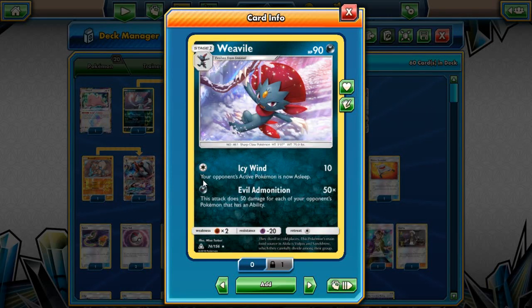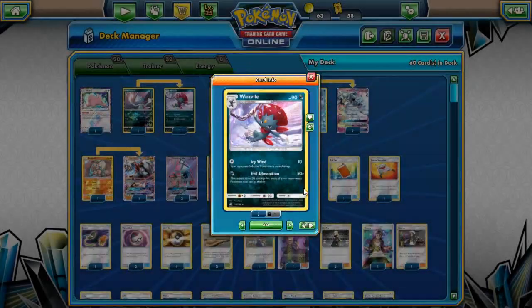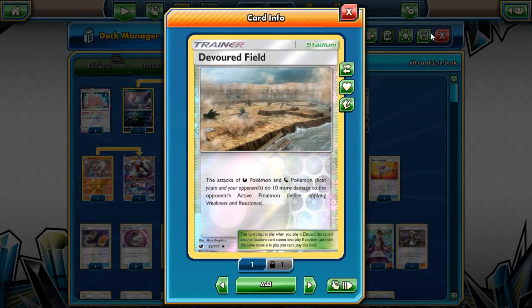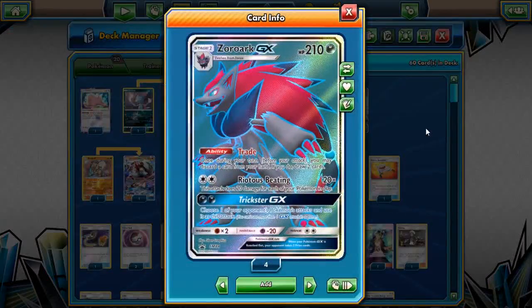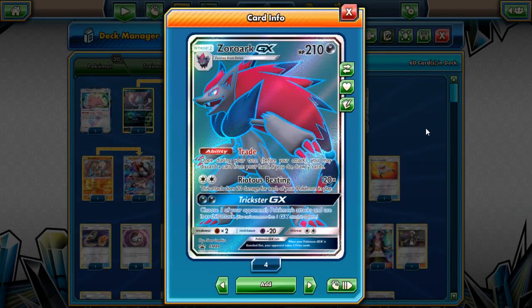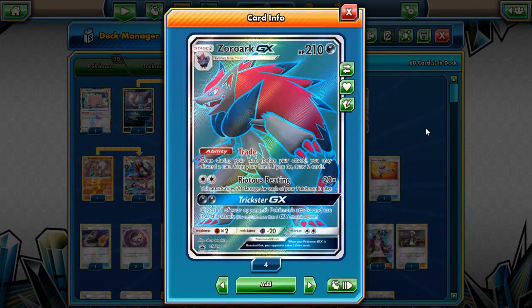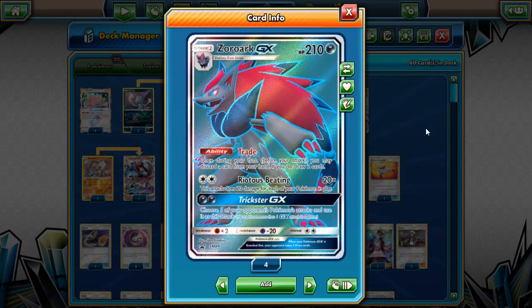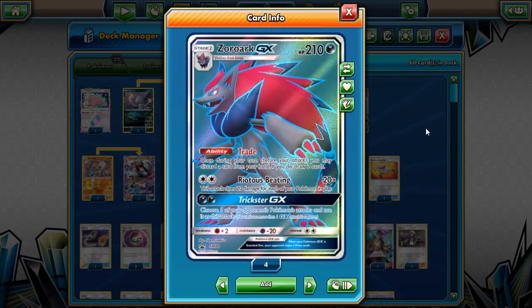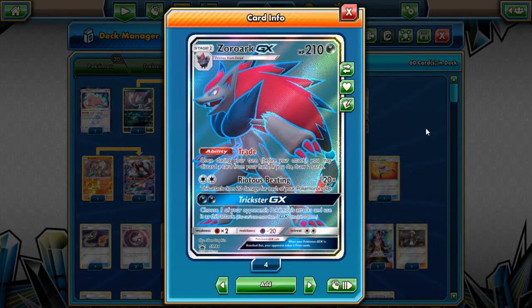So Evil Admonition does a very good job of dealing 50 damage — why is that 50 damage, potentially 80 to an active Pokemon, important? We play Devoured Field, so now that damage becomes 60. And when you look at 60 damage, or an additional 10 onto Zoroark GX — say you're playing a Choice Band onto your Zoroark GX — you're dealing 150 damage with Zoroark GX with a Choice Band.